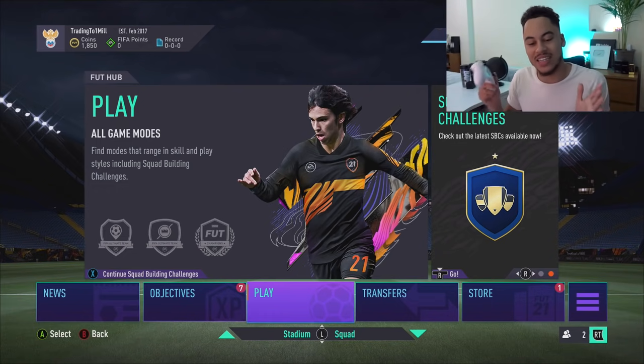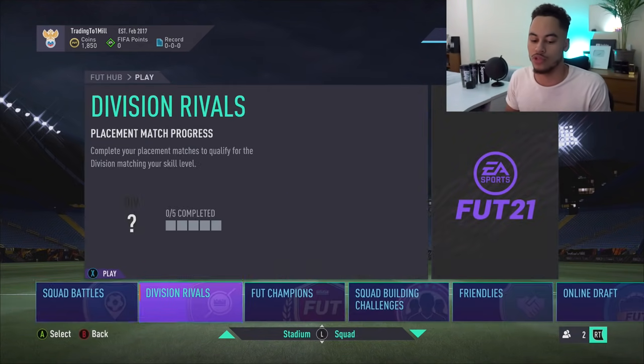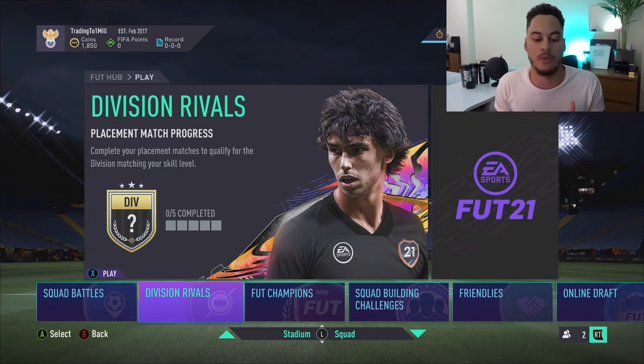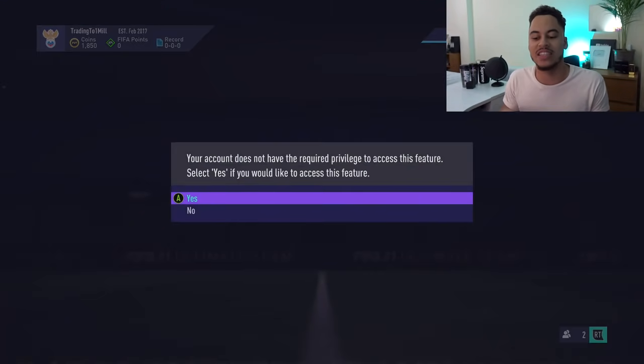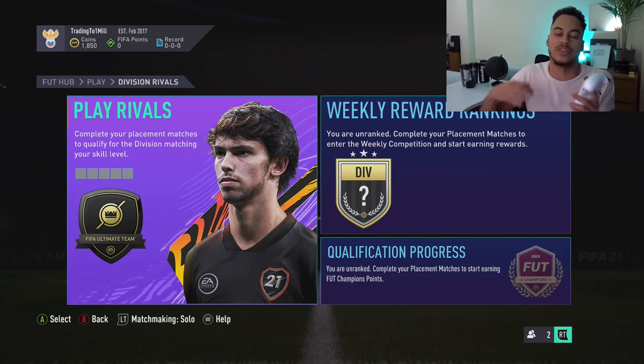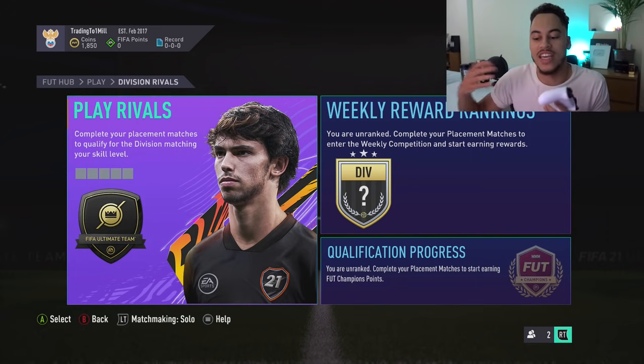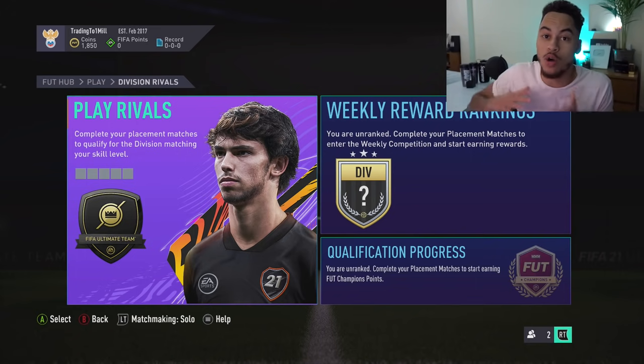To get these free coins we will be playing Division Rivals. They've changed Rivals this year where after your first five games you get placed in a division. There are divisional rewards, so depending on how many wins you get will determine which division you get placed into, and there are different rewards depending on each division placement.